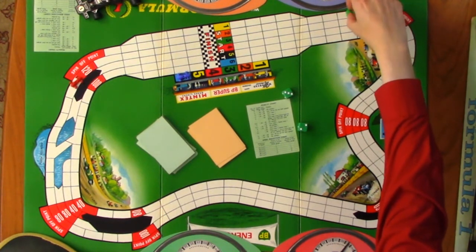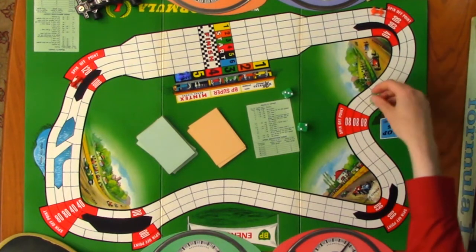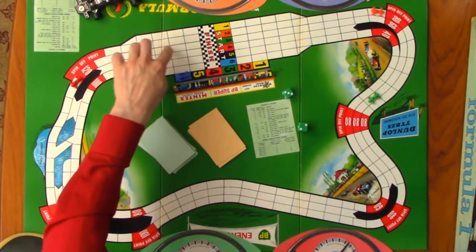You can still go eight spaces forward. One, two, three, four, five, six, seven, eight. Stay down late in the centre there. As for my poor little Ferrari, I'm currently going at 120, so it makes sense to just continue that round. One, two, three, four, five, six.